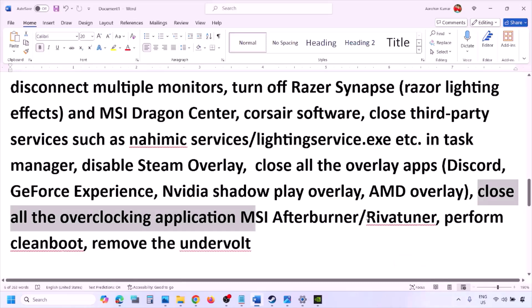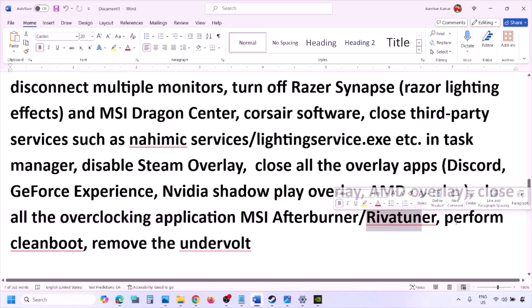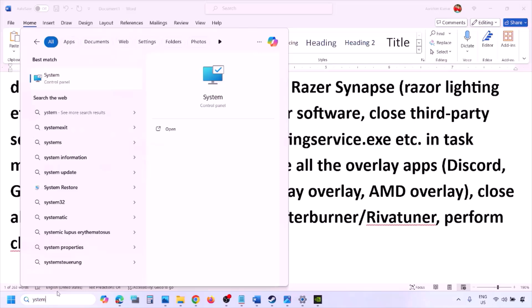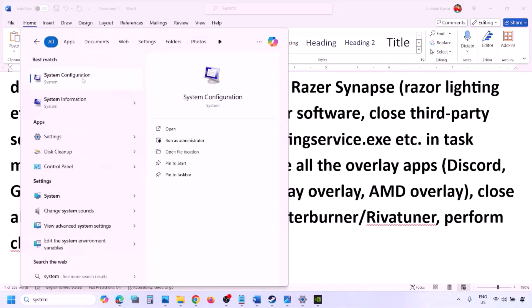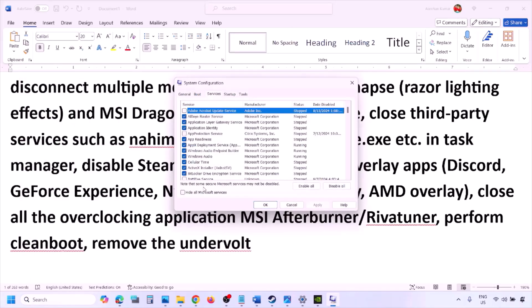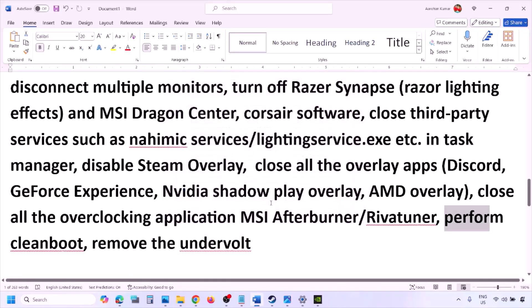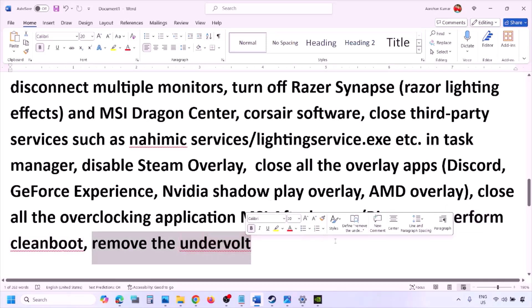Perform a clean boot. Type 'System Configuration' in the Windows search box and open it. Go to the Services tab, put a check on 'Hide All Microsoft Services,' and then click Disable All. Hit Apply and OK — you'll see a restart prompt. Restart your computer and then launch the game. Also, if you have undervolted your computer, remove the undervolt and then launch the game.